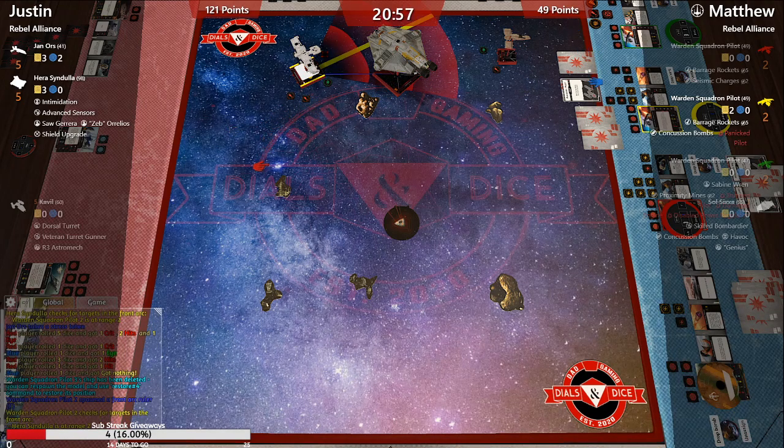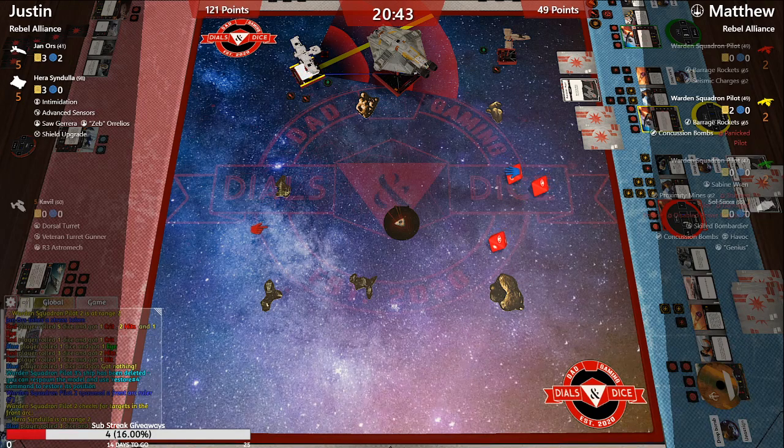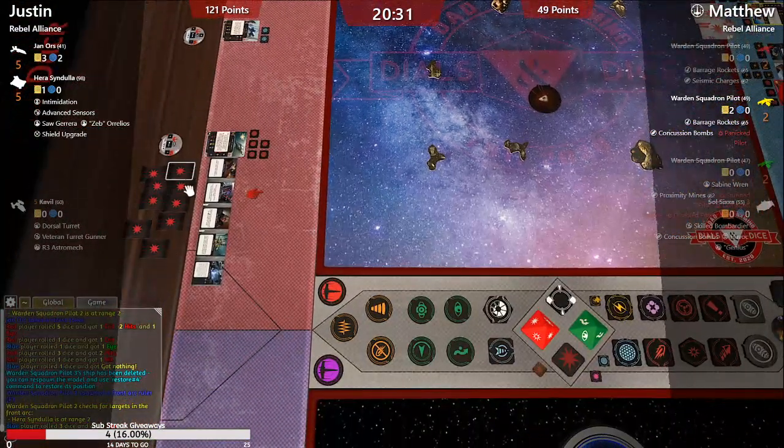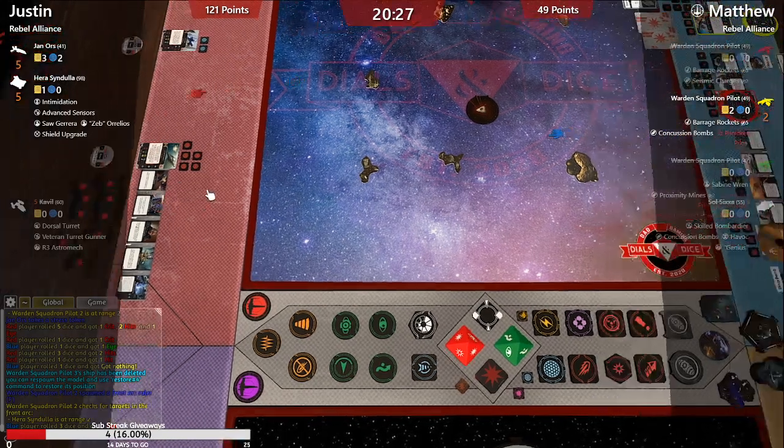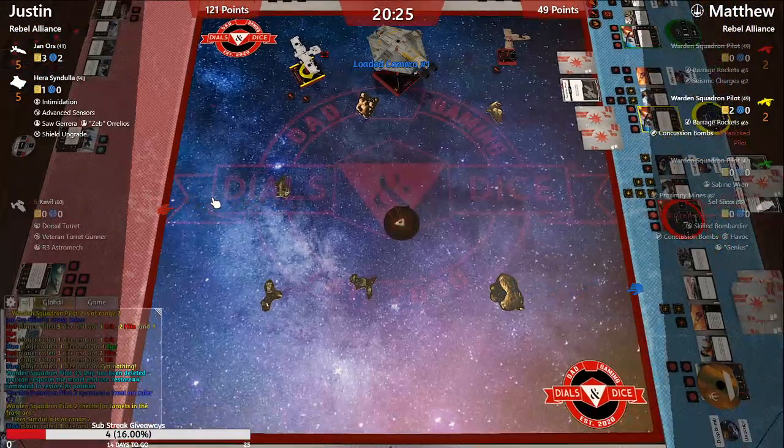Justin has 121 plus 55 — that's 176 points. He spins a focus on one result, and that's a dead Hera. Wait — does that put him ahead? No, he's still behind because he's only got one ship left at half and Jan is still untouched.